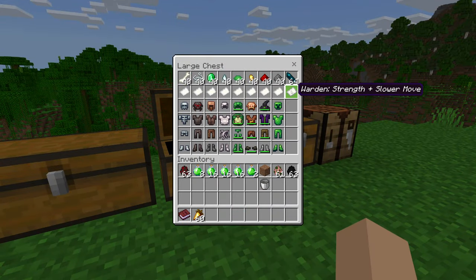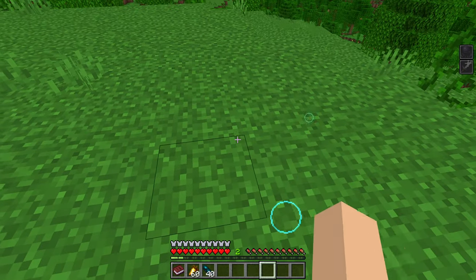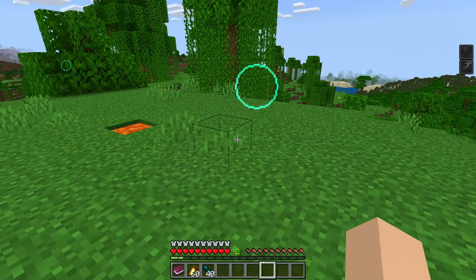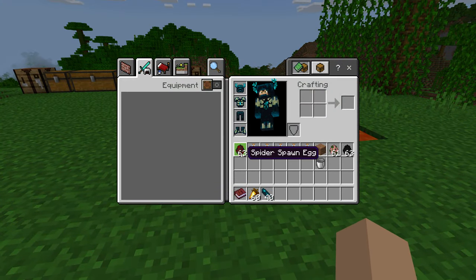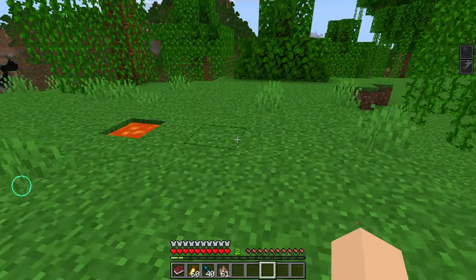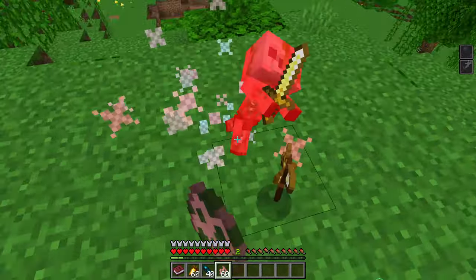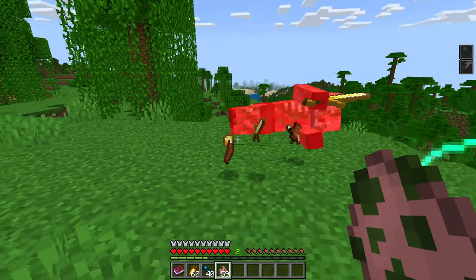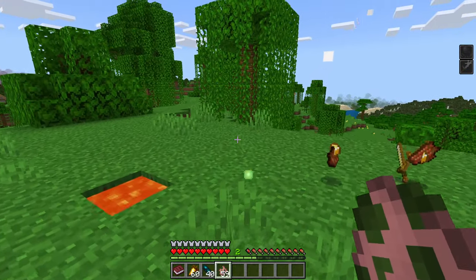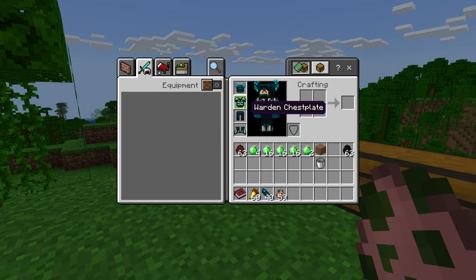Next we have the warden, which gives us a slower move speed but gives us strength — so we hit harder. This looks really cool — look at these little warden bubble things around us. It gives us slowness two and strength three. Strength three is pretty strong. We bring out a zombified piglin — three hits to kill him, or with regular hits, that's very strong. You move a little bit slower, but if you're going to be doing some hand-to-hand combat, that's actually really, really good.